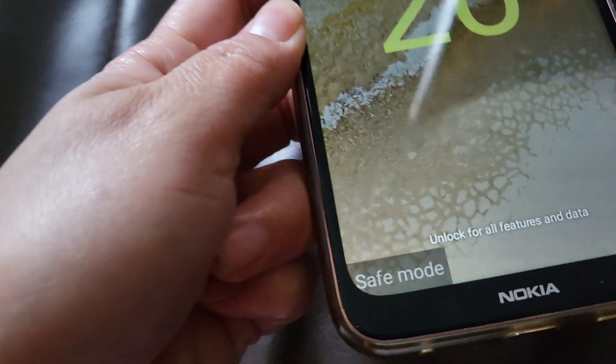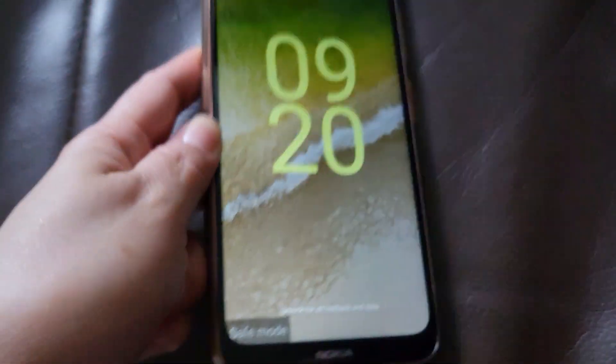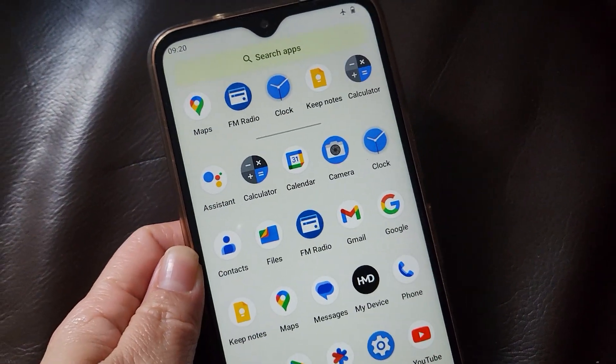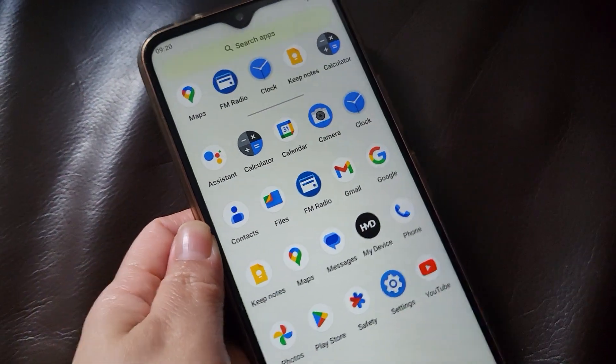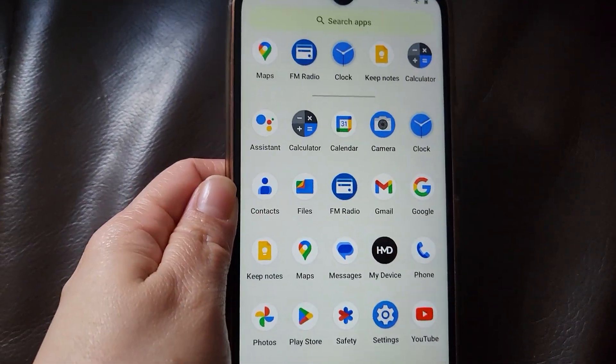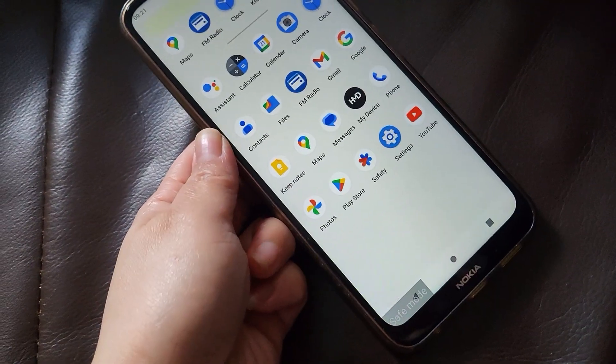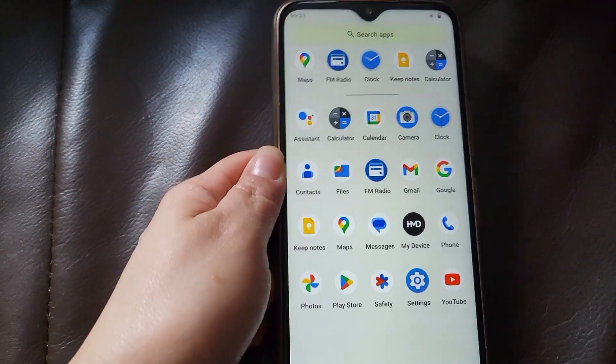It's now in safe mode. I'll unlock my phone by entering my PIN. Under safe mode, these are the only applications I'm able to open - the rest of the applications I'm not able to access. If you want to exit safe mode, you just have to restart your phone.